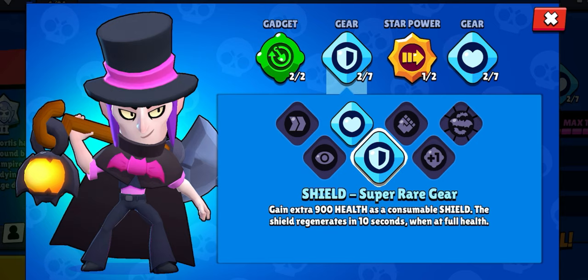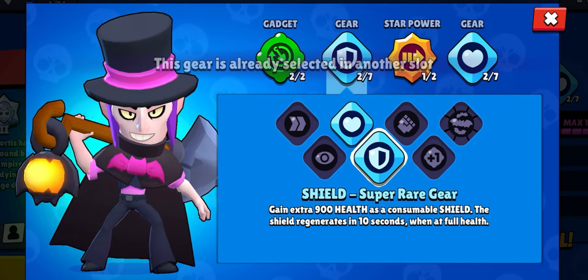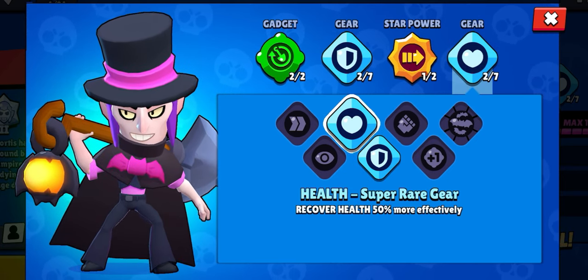Alright, the gears. For most brawlers it's going to be shield and damage gear, and that does work with Mortis. The extra shield gear is great to make you even more tanky, and the damage gear deals more damage when your health gets chunked down in a duel. However, after I hit 700 trophies I leveled Mortis up to level 10 and took the health gear over the damage gear, because the health recovery is more important when you're trying to escape from a bad encounter when being picked on by throwers, range brawlers, or teamers. The mythic gear giving 50% faster projectile speed on your super is not worth it over the damage, shield, or health gear in my opinion.